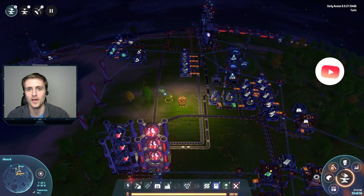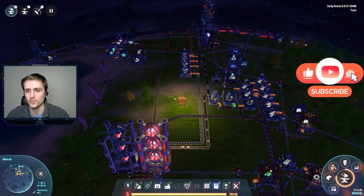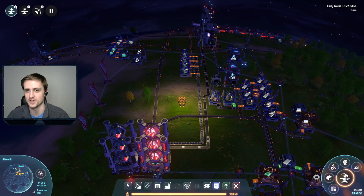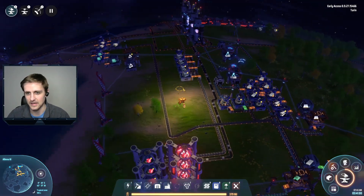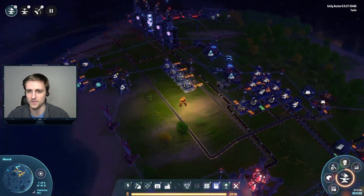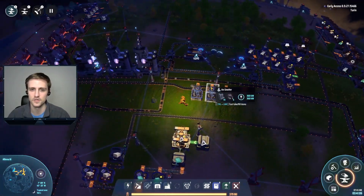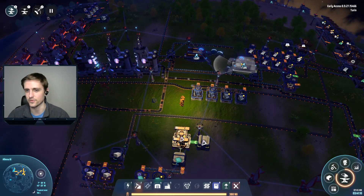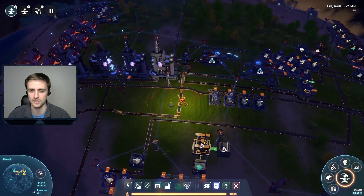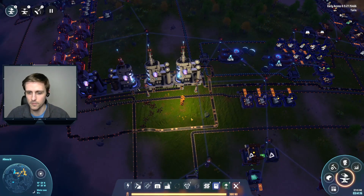What is going on everybody, hope you guys are having an awesome day. Today we are back here with Dyson Sphere Program. Check it out - this looks pretty sweet, look at all these buildings and colors and moving things. I really like the nighttime view here, there's a tasteful amount of color in the lights for all these buildings.